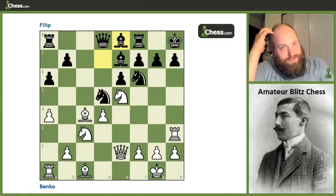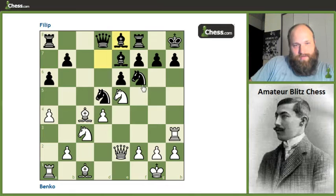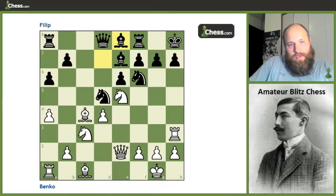Bishop e8 was a bit of a weird move — I couldn't quite understand it. The idea must be that he wants to guard f7 so he can shift his rook over to g8. But right now it's not terribly clear that the rook needs to be on g8 just yet, so I don't know if I would have committed the bishop there. But it does allow a really nice and instructive move from Benko.